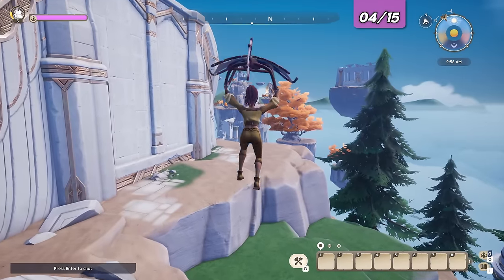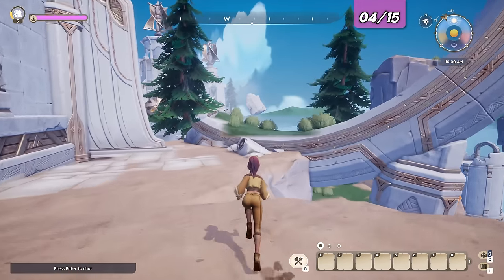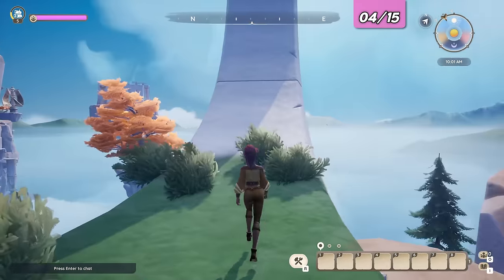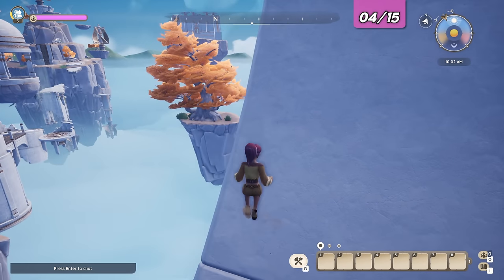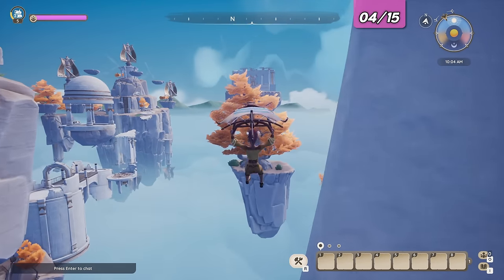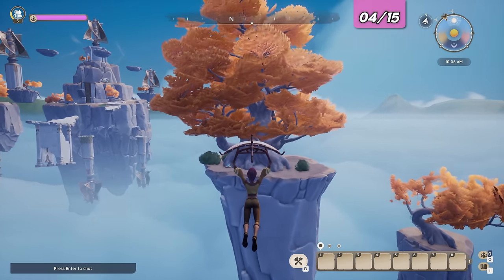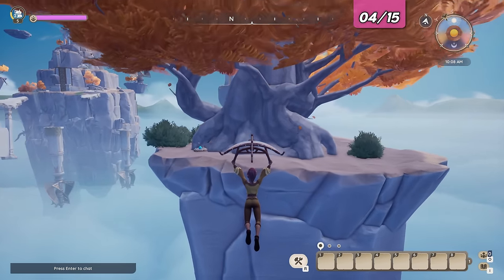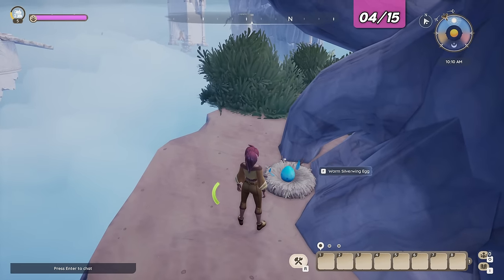Let's head north. Jump as far up into this broken arch as you can. Our next target is this floating island with a large tree, so let's glide over. This is an alternative path to reach the island — we'll show you a more normal path as well shortly. That was egg number four sorted.